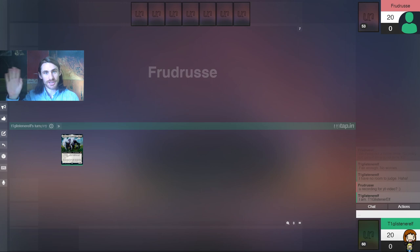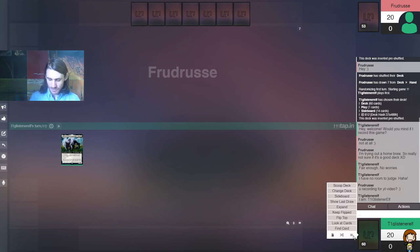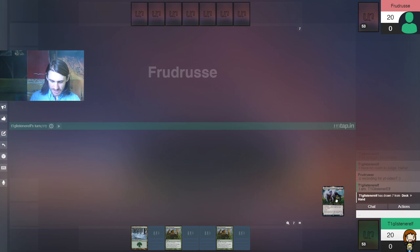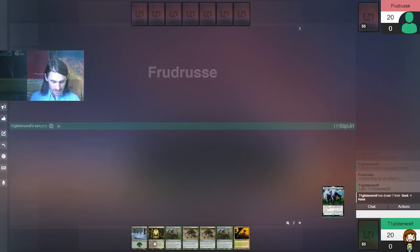Hey Magic Community on YouTube, T1GlistenerElf here. I'm gonna be playing a quick little game just to test out my modern Lurrus Infect deck. This is made to take advantage of the fact that Lurrus lets us recur not just Infect creatures — obviously that's gonna be nice — but we can recur draw effects through Mishra's Bauble and Nihil Spellbomb, and that lets us find the cards we need to go off.